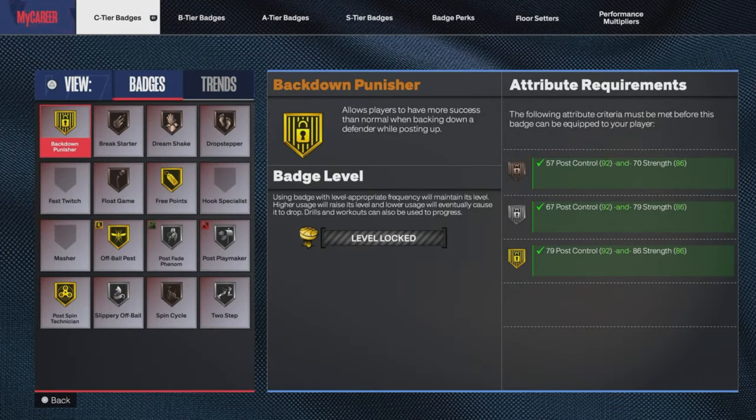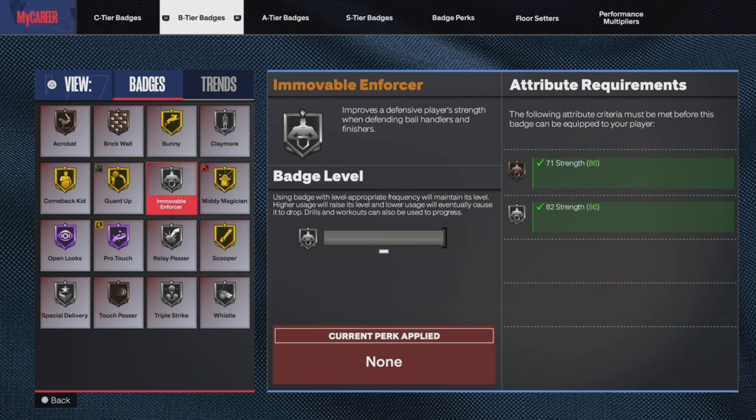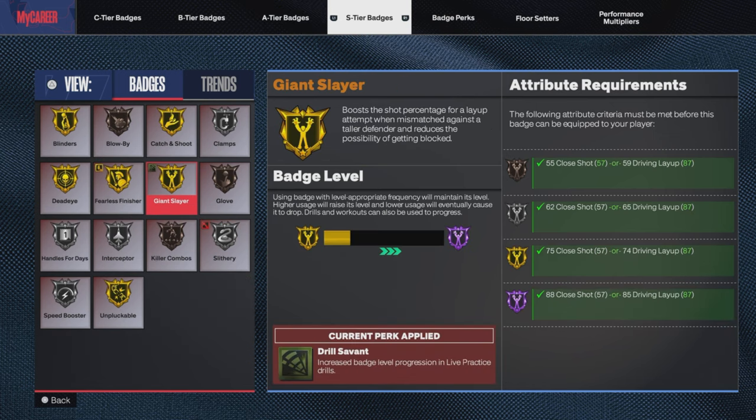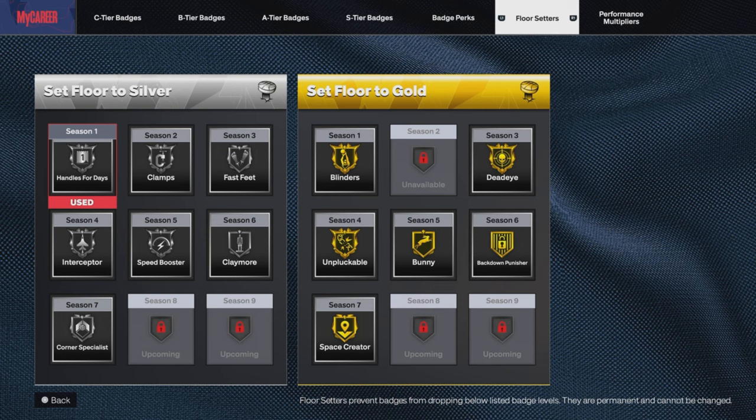Let's get into the badges, y'all. These are my C-tier badges that I have right here. My B-tier badges. My A-tier badges. My S-tier badges. And these are my badge perks that I have currently on him right now. And these are my floor setters for my Gary Payton build.